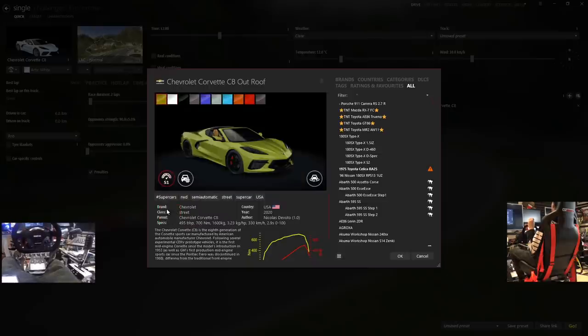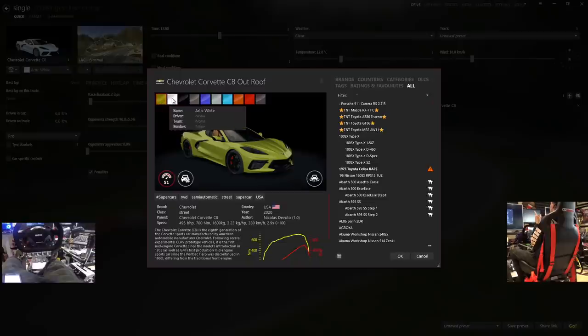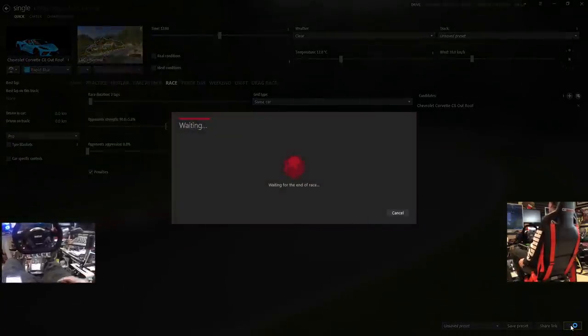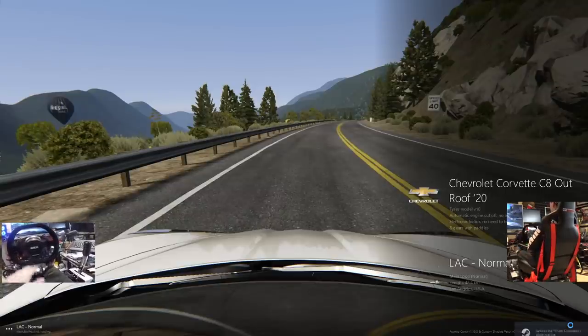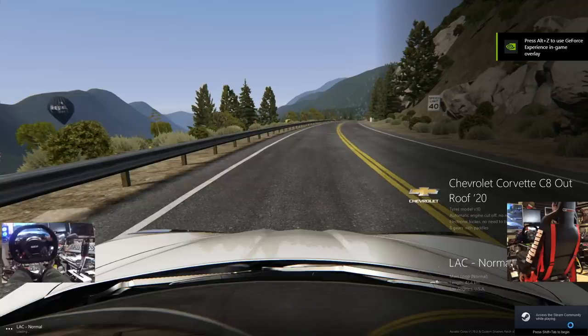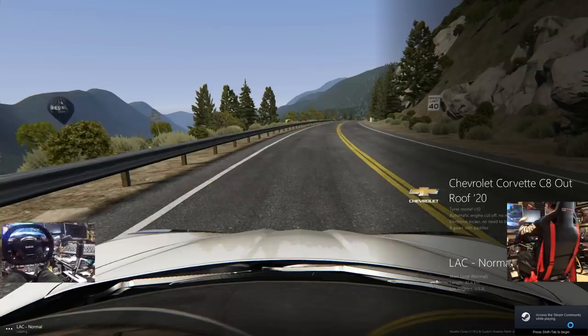We've got two different models — with the roof off and on. This color right here is a little bit weird — Accelerate Yellow. Look at that tan interior, though. I think I'm going to go for the Rapid Blue — we're taking delivery of our Corvette C8 today. We're going to the canyons, going to drive around and have some fun. We got the motion rig hooked up, and we have the Sparco set up with the proper flat top, flat bottom wheel — exactly like in the C8. Doesn't get much better than that, man. Next level motion rig.